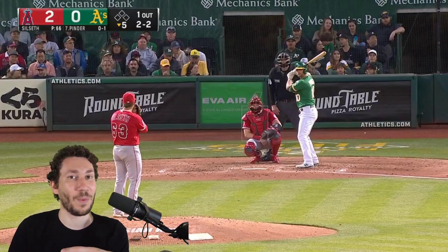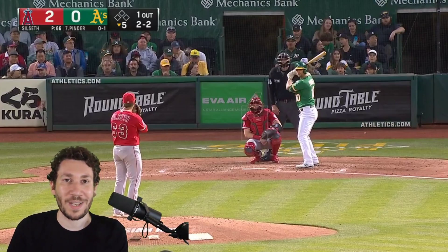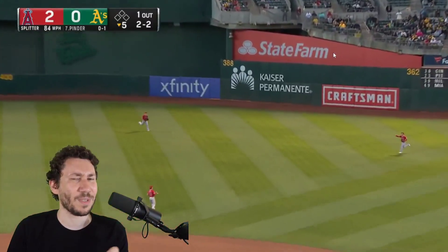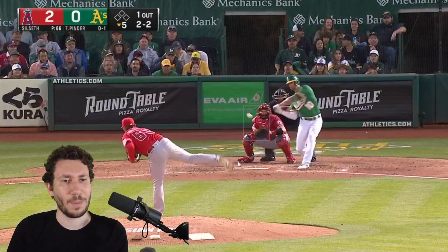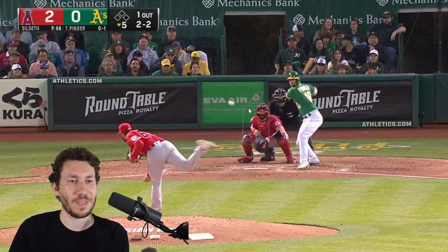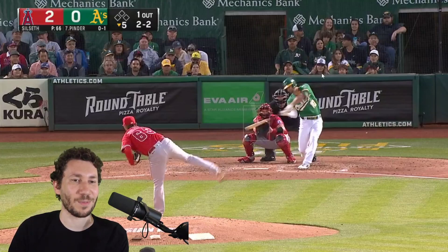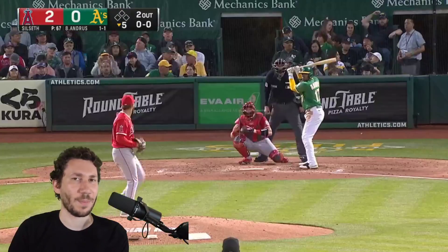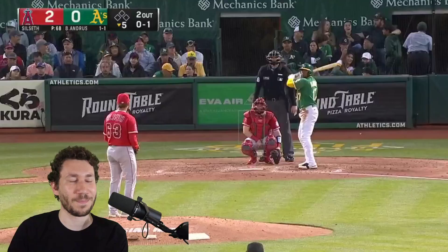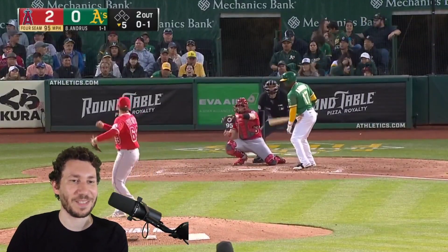I don't believe that Silseth is someone who has a slider he can throw whenever he wants for a strike, and I'd be surprised if he went back to it here — I'd probably go fastball up. He went with a splitter that was hung up, and this is a really bad one — it's right there in the middle of the zone, something that normally gets slapped down the line. I'm really surprised that was popped out to right center field. That's a hanger at 2-2. Good fastball there — not intent for up and in, but he got it there. Good to still see 96 on it. It's not the 99 from the first, but at 94-95 it does fall down again in the sixth.